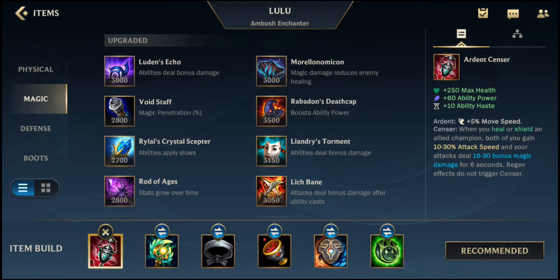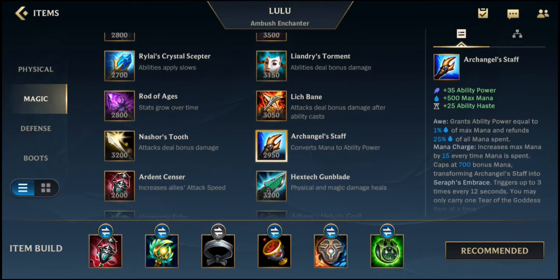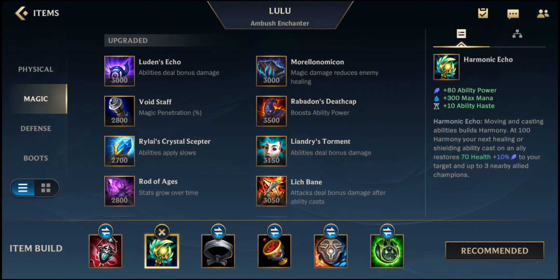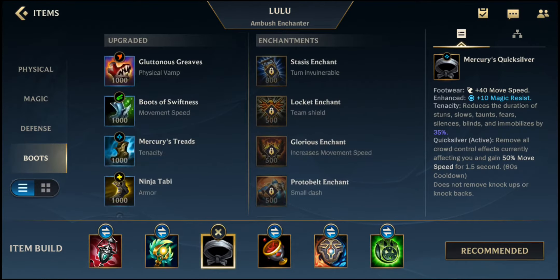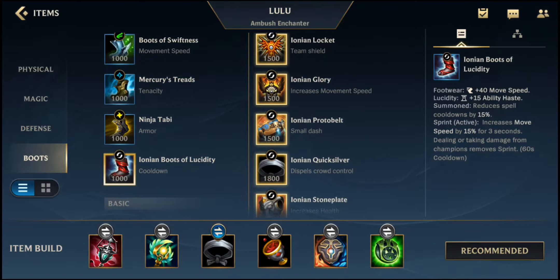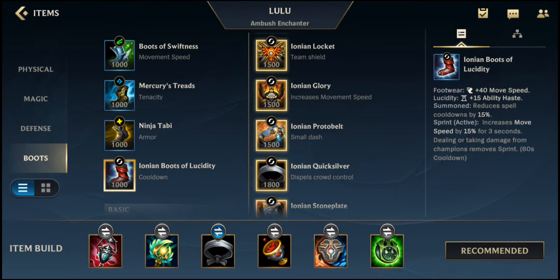Lulu's first item is Ardent Censer, which gives you max health, ability power, and cooldown reduction. It also gives extra attack speed when you heal or shield an allied champion, making it great for Lulu's kit. You can also take Archangel's Staff if you're running out of mana often, as it gives extra mana, cooldown reduction, and ability power scaling with max mana. After that, get Harmonic Echo, which heals your ally at a certain stack count. You can also rush boots early for movement speed. I recommend Ionian Boots of Lucidity for cooldown reduction so she can spam her skills more often.